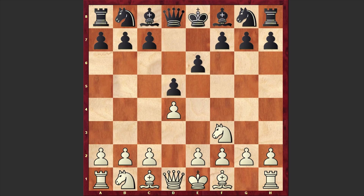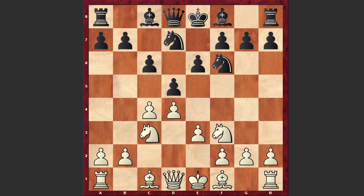Parada opened up with d4 and e6 by Zviagintsev, Nf3, d5, c4, Nf6, where the Queen's Gambit can be declined, Nc3 and c6. Black goes for the Semi-Slav defense, e3, Nd7, Qc2, b6.